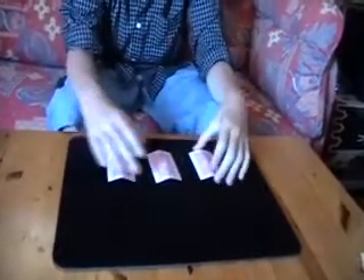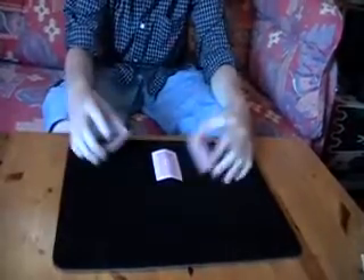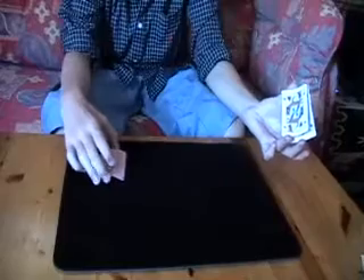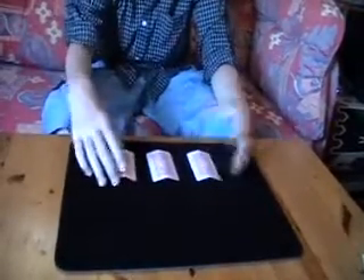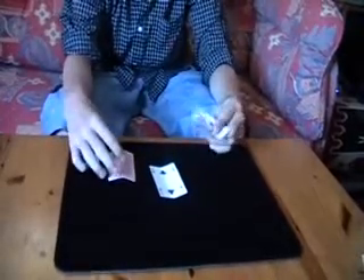Now let's do it one more time, but this time it's not a test round. Just the two of spades, two of clubs, Queen of Hearts. Keep your eye on the Queen of Hearts. Now where is the Queen of Hearts? Actually it's not in the middle — because the Queen of Hearts is right over there.